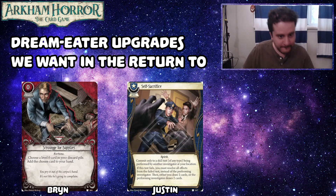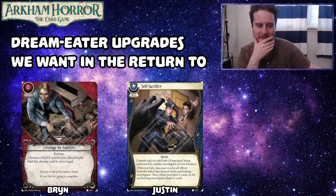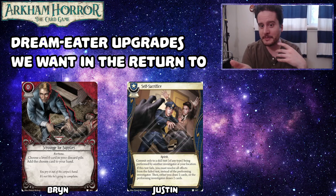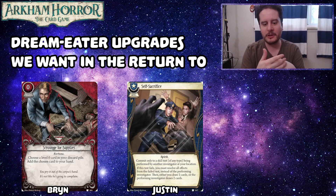My number three is Scrounge for Supplies, and I don't want to just see it upgraded into one card — I'd like it upgraded into like five cards. The level one version returns level one cards to your hand, the level two version returns level two cards to your hand, and so on. I think that would be kind of neat, although it would also consume all of the survivor card slots available. For proper balance they should probably remove themselves from the game afterwards. If I had to choose one, I'd probably want the level one version, because that's where a lot of juicy survivor cards live — just being able to grab back Brute Forces as a Tommy Muldoon can be really nice.